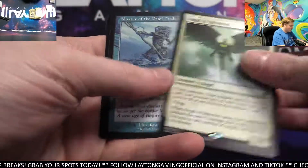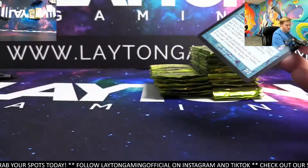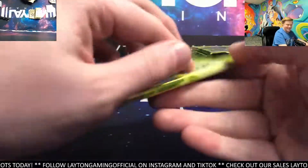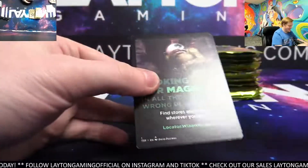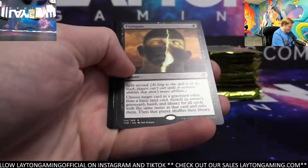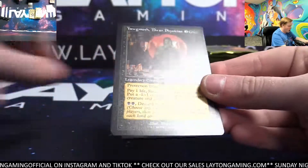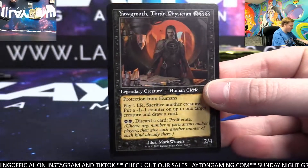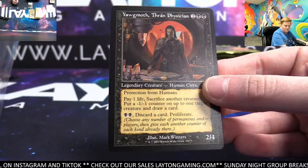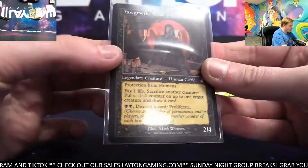Angel of Salvation for white. Master of the Pearl Trident — there you go, blue. It's incredible, man — I was talking about that for weeks. That's awesome. Extirpate, black. Ooh, nice — Yawgmoth, black, Retro Frame. There you go, Joshua B. Congrats, man — great Yawgmoth retro. Nice hit, Joshua B.